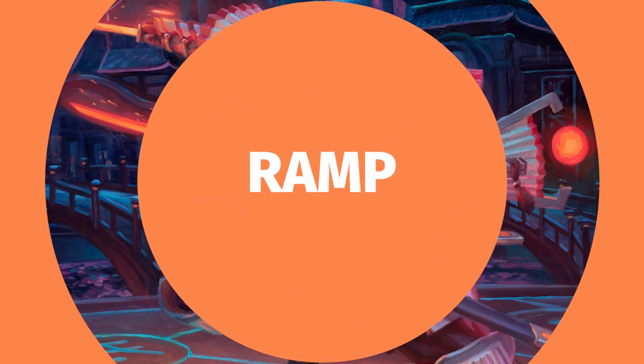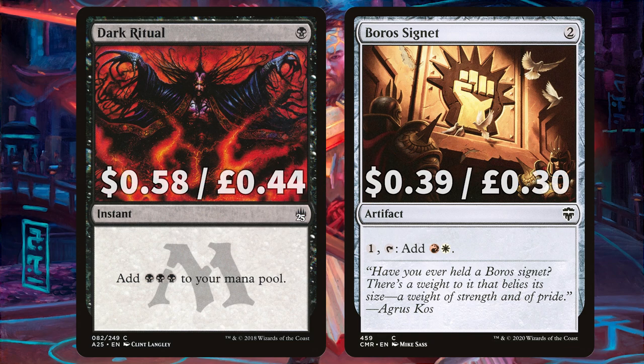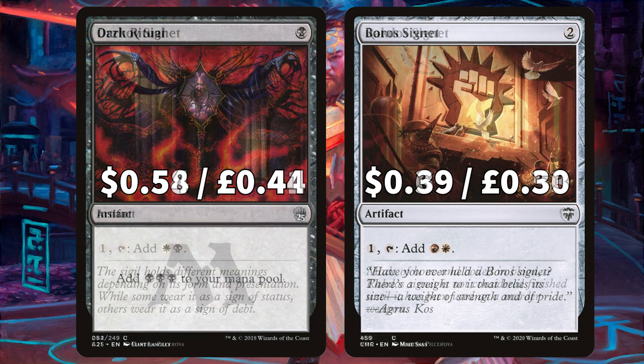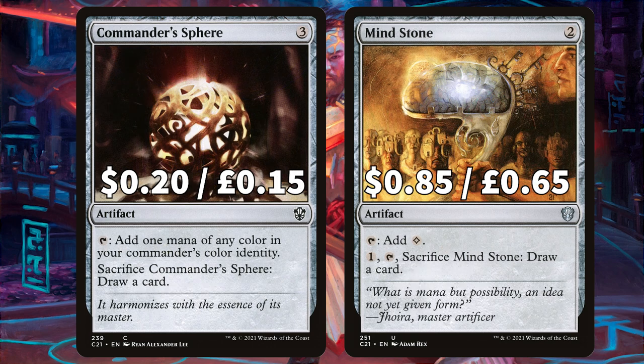As always we are starting this budget brew off hot with all of that ramp. First up is Dark Ritual — for 1 swamp you add 3 swamp to your mana pool — and Boros Signet, pay 1 and tap to add Boros to your mana pool. Filling out the rest of those signets we also have Orzhov and Rakdos. We have some commander classics: Commander Sphere that taps to add 1 mana of any colour in your commander's colour identity, and Mind Stone to tap to add colourless, with both being sacrificial options to draw you some cards.